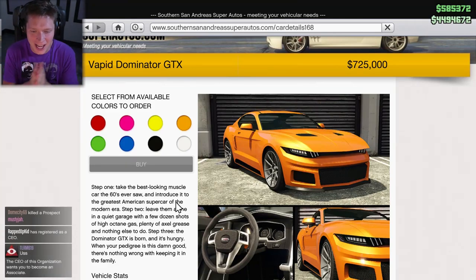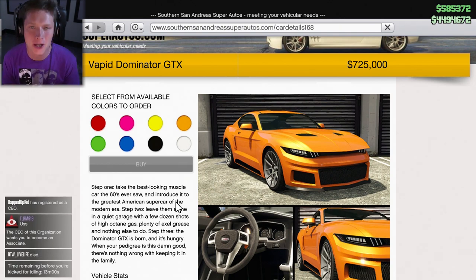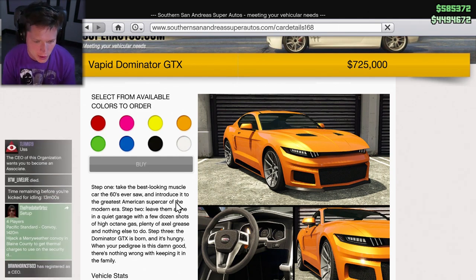What's up guys and welcome back to GTA Online. Today we are going to be checking out the Vapid Dominator GTX. This is a brand new car in the game, came out a couple of days ago with the Overflood Tyrant that we checked out, and honestly it looks really really interesting.